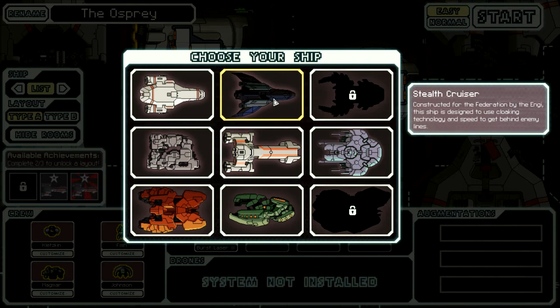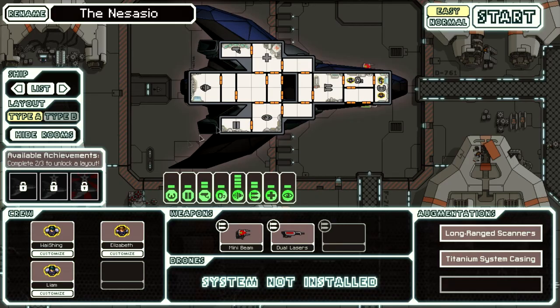With the Stealth Cruiser: get to Sector 8 without jumping into an environmental hazard — with the advanced sensors that's not that difficult, except I made the mistake of investigating an asteroid field, which I didn't know would count as jumping into a bad area. Phase Shift: avoid 9 points of damage during a single cloak — that can only happen late game. And destroy a ship at full health during a single cloak in the Stealth Cruiser — you've got to take a ship from full health to zero while cloaked, which can only happen in late game, making it really difficult.